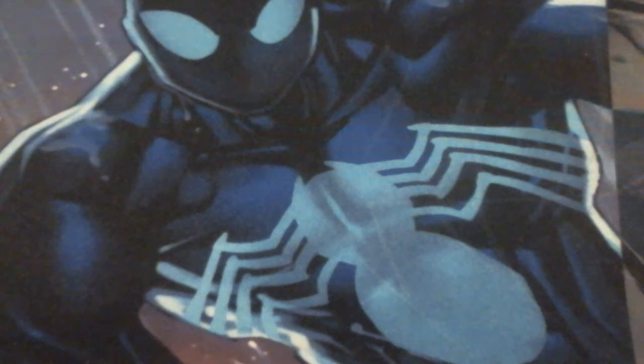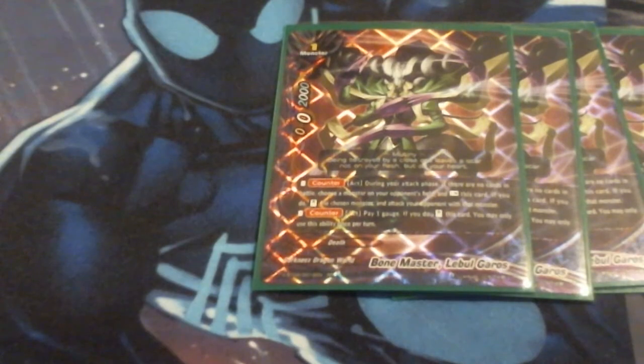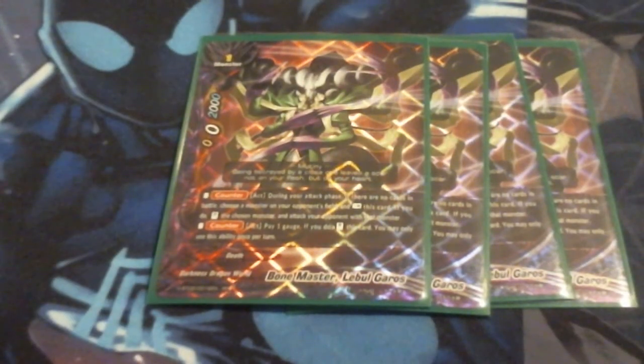Next up in the deck, we're running four copies of Bone Master Lubugalos. Galos is: during your opponent's turn, you can rest him and take control of a monster, and the monster gets to attack the opponent. He can also pay gauge and stand Galos to use his ability once more, making it a double attack for potentially two, four, to six damage given the monster. We're running him at four. He used to be the old buddy, but we tested it and Quinitar, when used properly, does make the better buddy.